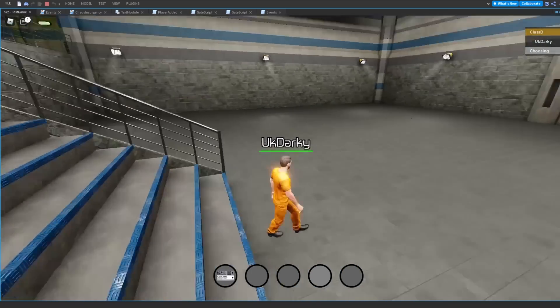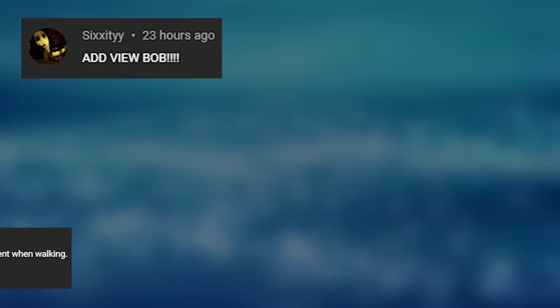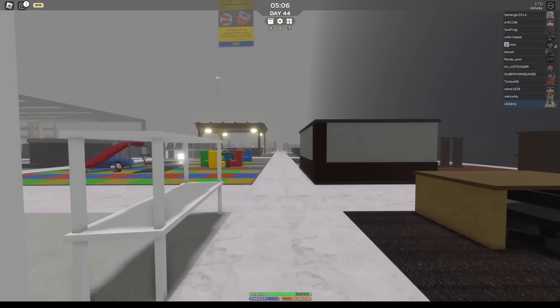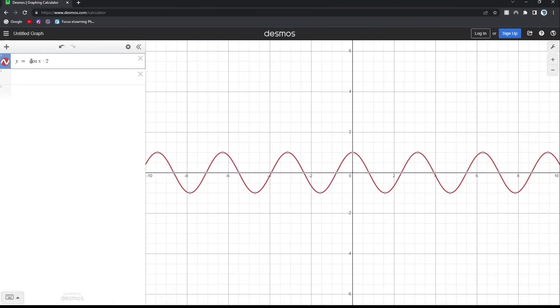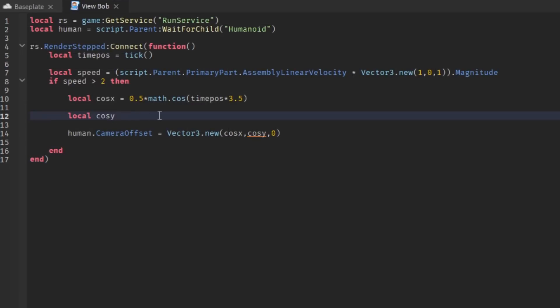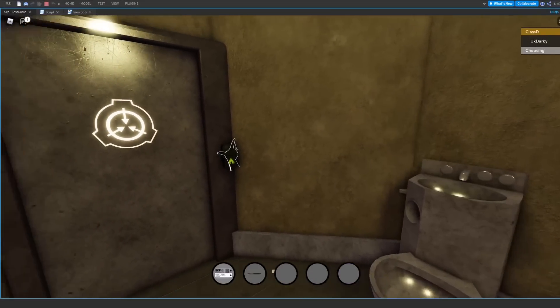Just so you know, the game isn't third person — this is just for testing and showing you guys. A couple of you suggested that I add a view bob, where the camera bobs up and down to mimic real life walking. This was a great idea and will make a big difference to the game's movement. I hopped on Desmos to play around with waves and eventually made one that would fit the game. After about 5 minutes of scripting, I made the bobbing effect, which was surprisingly easy to do. After that, I made the camera tilt when the player looks left or right. Here's the result in-game.